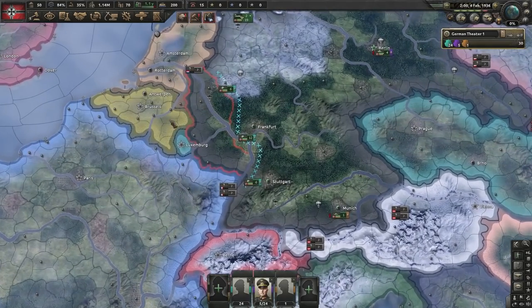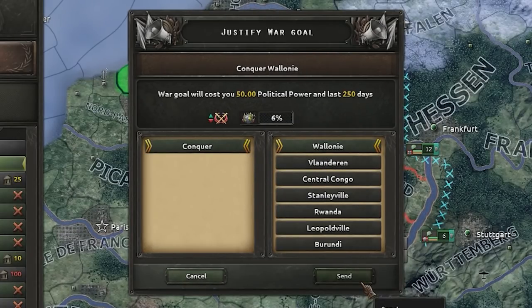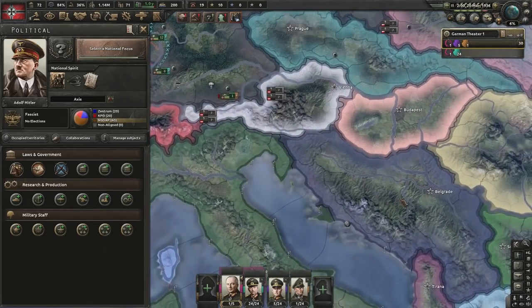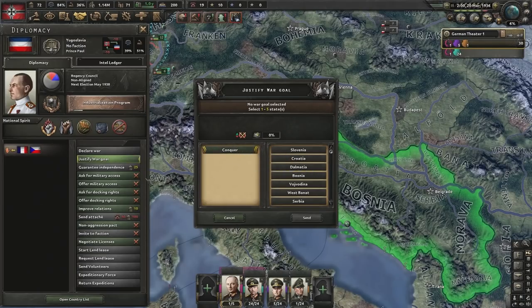4th of February, let's do our first justification against Belgium. The Napoleonic Wars disaster — gone. We got to the 20th of March with 72 political power, so now we're going to do our second justification on Yugoslavia so that we can co-belligerent in France and Czechoslovakia due to their guarantees.